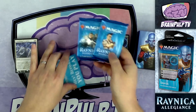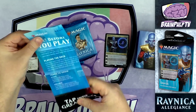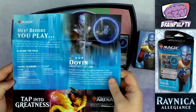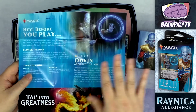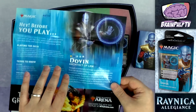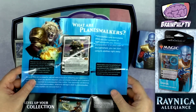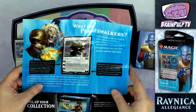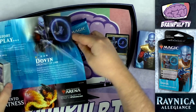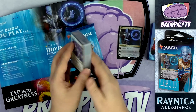You have the two packs of Ravnica Allegiance, which I'll be opening near the end of the video. You also have this fold-out included in all the planeswalker decks — they've changed the style of this; it used to have the deck list but now it's more of an advertisement. It also talks a little bit about Dovin and explains what a planeswalker is, which is useful information for new players.